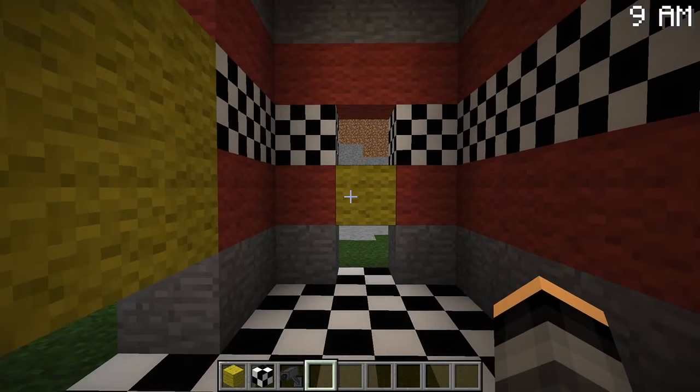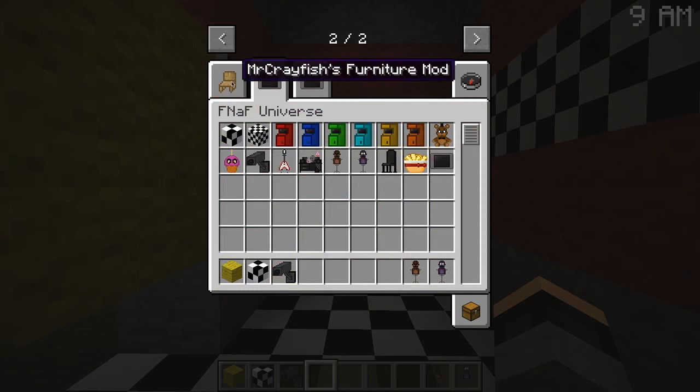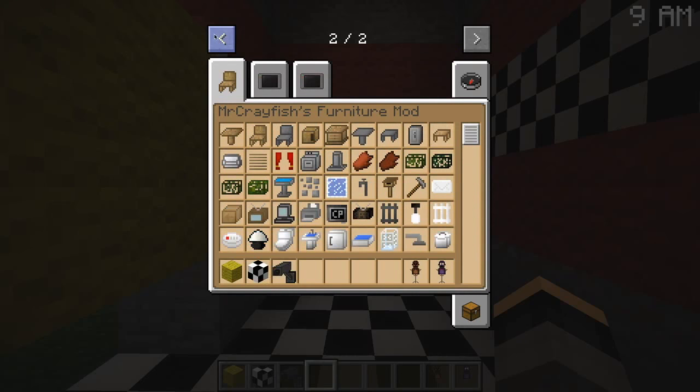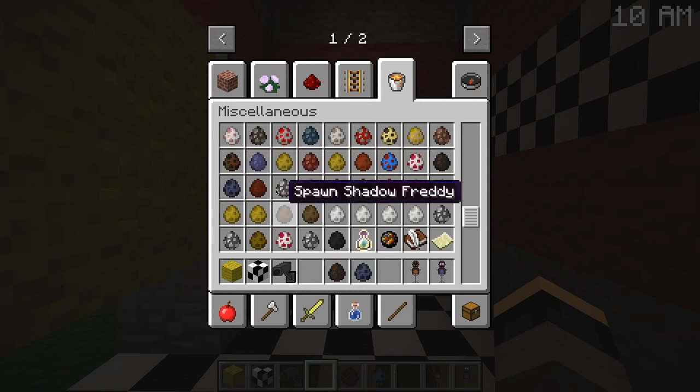Today we're going to be working on the Parts and Service room from FNAF 2. I'm going to get some props — these are the main FNAF things I'm going to put in there. We have Freddy, we have Bonnie, and we have Foxy.